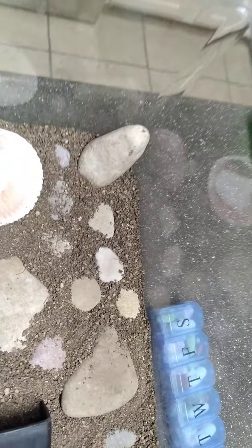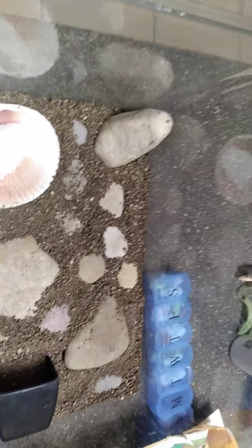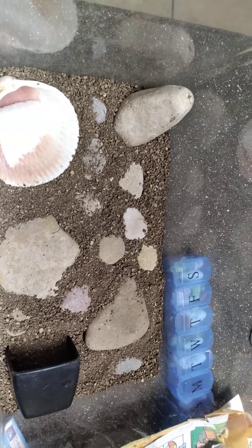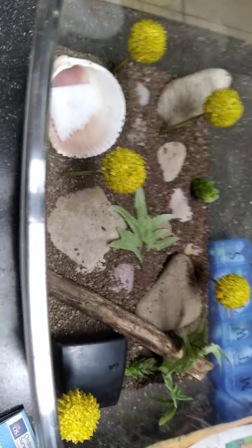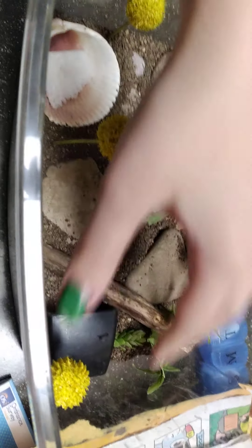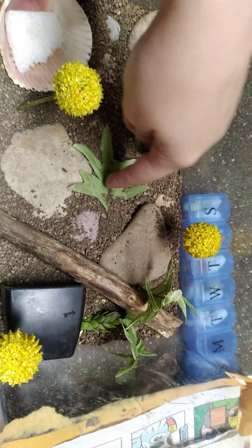I have a sponge in there because they like to drink out of a sponge — it's just easier for them. Then I put in the decorations like the plants, and then any other accessory decor stuff. After that I leave a little empty space, and I can put the food right here.